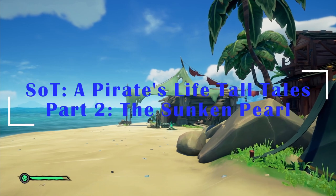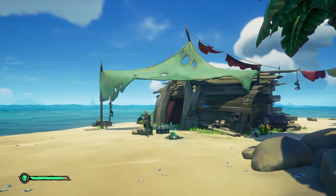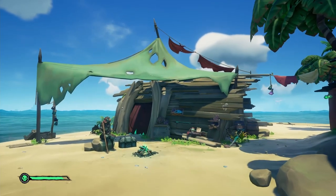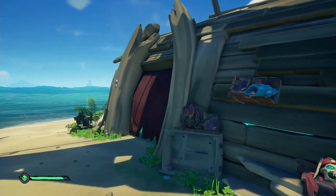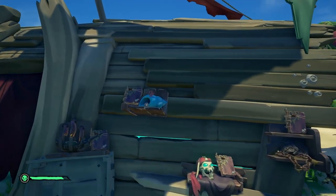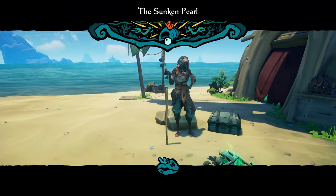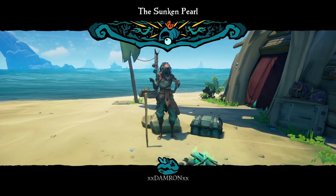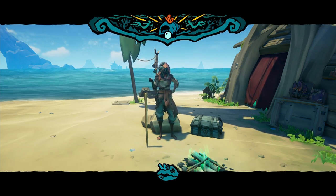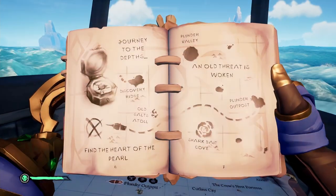Welcome, mateys! This is Damron, and in this video we're covering the second part of the Pirates of the Caribbean tall tales — The Sunken Pearl. We're going to cover this tall tale in its entirety, get all the commendations, and show you the most efficient way to get it done with tips along the way. You can find this at any outpost from the castaway on the beach — select the second book, The Sunken Pearl.